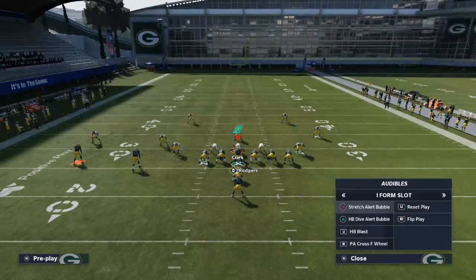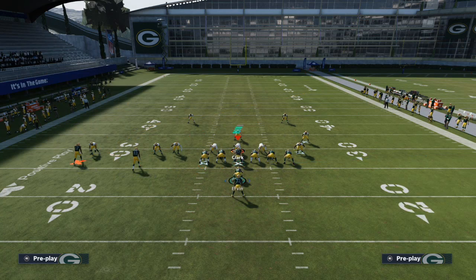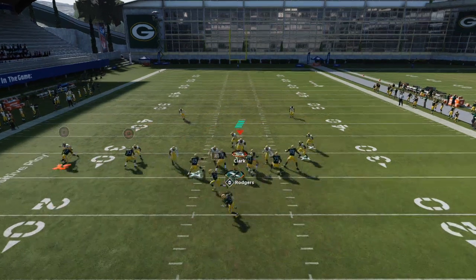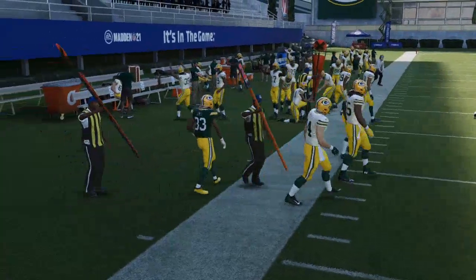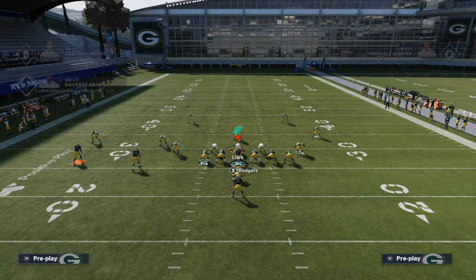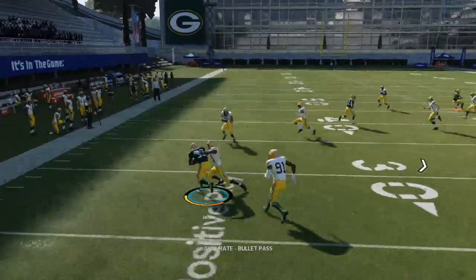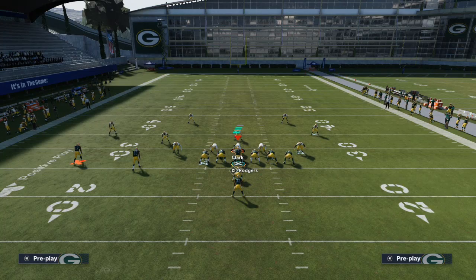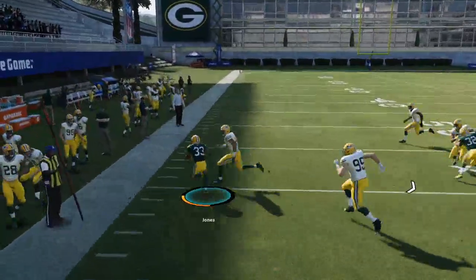I'm going to show you this against man-to-man first, then we'll go over zone. I don't really make any adjustments to this play — I like to leave the play action on. If you don't want play action on, take Jones and put him on a swing route to the left, and that is your first read. Against zone coverage, if the linebackers kind of flatten out, you're going to have a numbers advantage, and you'll often get that fullback serving as a lead blocker for your running back. With a couple of good jukes, you are off for a really good play.